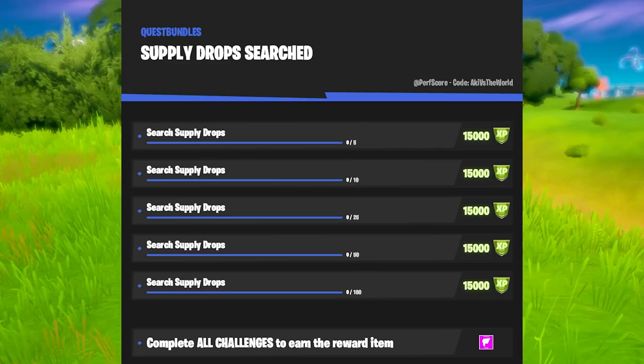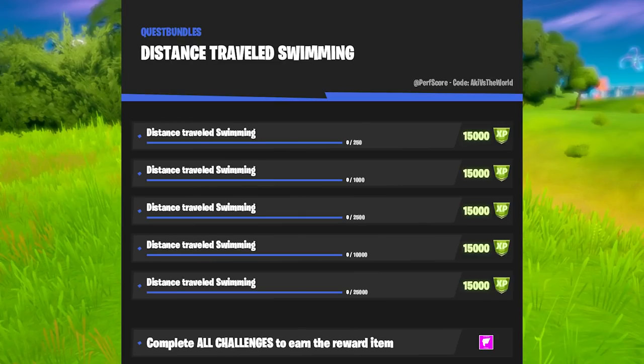Searching Supply Drops is also something you want to do in Team Rumble. If you can find yourself some impulse grenades at the start of the match, it'll make it a lot easier to navigate between supply drops — pay attention to which one is closest to the ground, get it, and then move to the next one. Shaking down opponents is a bit more difficult this season since we no longer have Henchmen. You can either shoot down an IO Guard and shake that one down, or go into solo squads and get as many eliminations as possible at the start of the match, shake those players down, and once you get eliminated jump into a new match and repeat. Distance traveled while swimming is pretty easy — land at Catty Corner, find some peppers, go into the lake between Lazy Lake and Misty Meadows, consume a pepper, and just start swimming around. You'll have this one completed in no time.